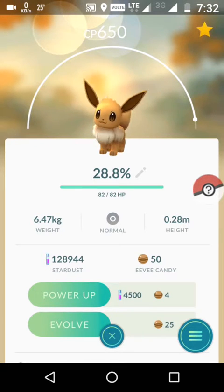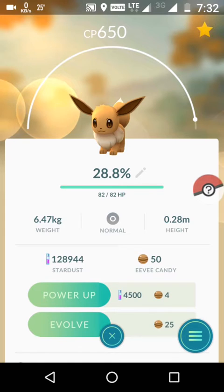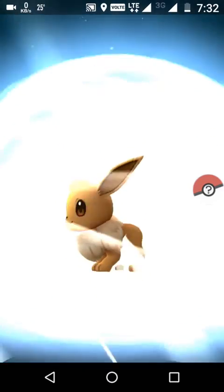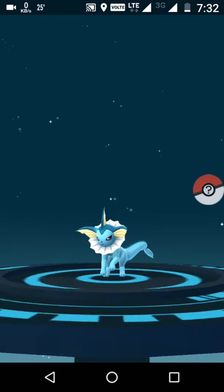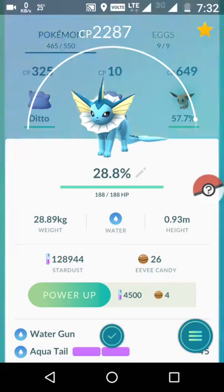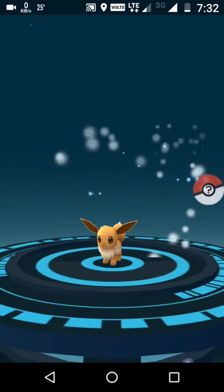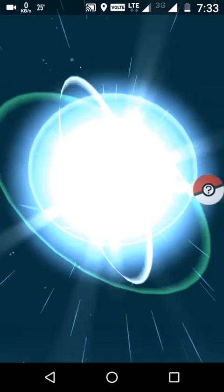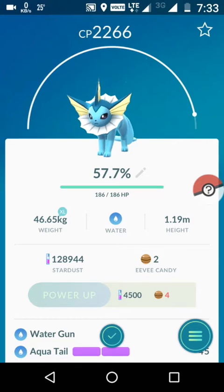The CP is more or less the same, but the better IV Eevee has the same stardust requirement rather than a lower one. So I'm sure that when we evolve these two Eevees, the 649 CP at 57.7% IV will definitely have a better moveset than the 650 CP one. Evolving the 650 CP Eevee first - it becomes a Vaporeon, water gun and aqua tail most of the time. Now evolving the 649 Eevee - I'm sure it's going to have better movesets. It also becomes a Vaporeon!